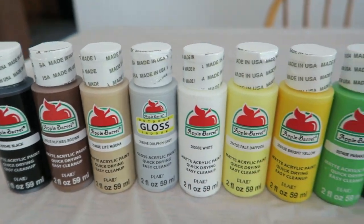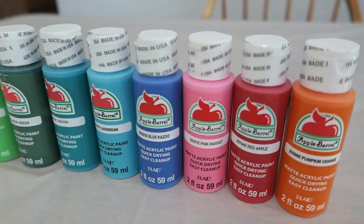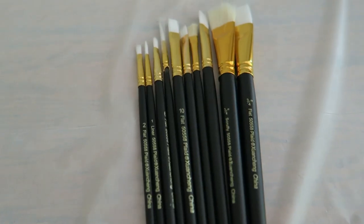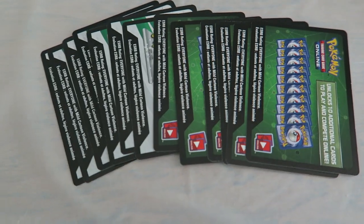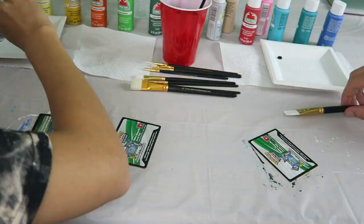We have our colors here — a lot of different colors of the spectrum. We tried to get enough to create a unique painting with whatever we wanted. Here are the paint brushes of our choice, and the code cards of course, which we will be painting on. And now we begin.